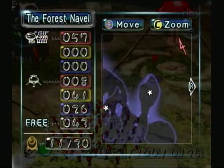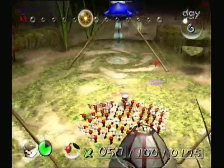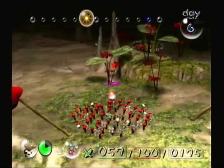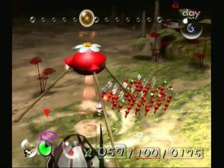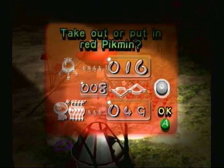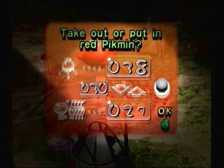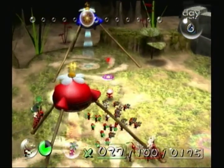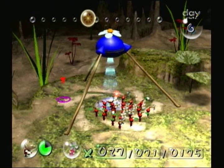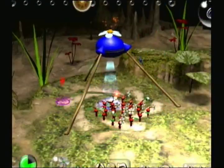There are two ship parts currently on the map that we have not recovered and don't plan to today. The other two will be extracted today, leaving the two remaining for another time. The Omega Stabilizer is just one — Olimar hopes to get one more. He decides to put away many of his red Pikmin in favor of retrieving fifteen blue and fifteen yellow Pikmin. This will undoubtedly prove to be a wise choice in the near future.